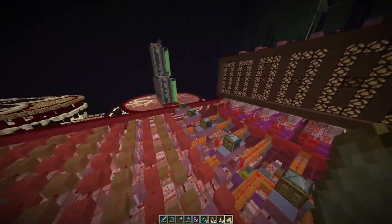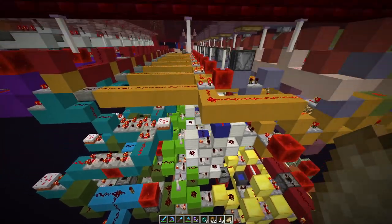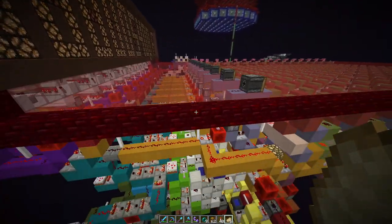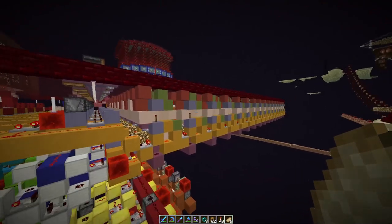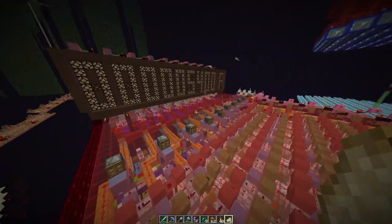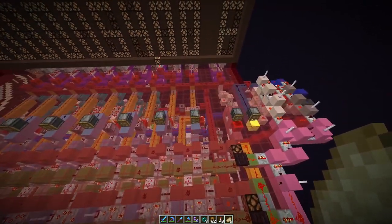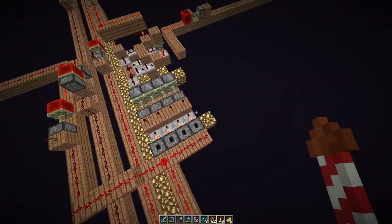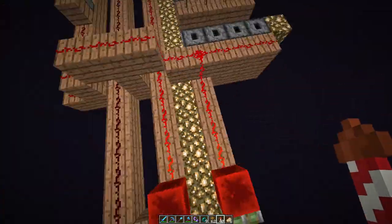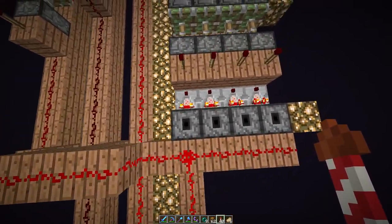Internally it's counting up, and what I have here is a subtractor which subtracts a value from the memory, and that way I get a countdown. The next link in the chain of events is that I need to get the signal through this instant wire to the flying machines, and it has to stay tick perfect for the flying machine to work.